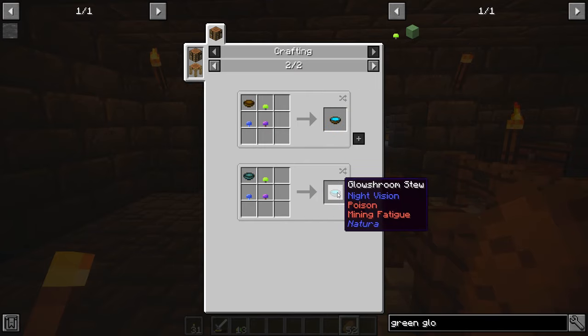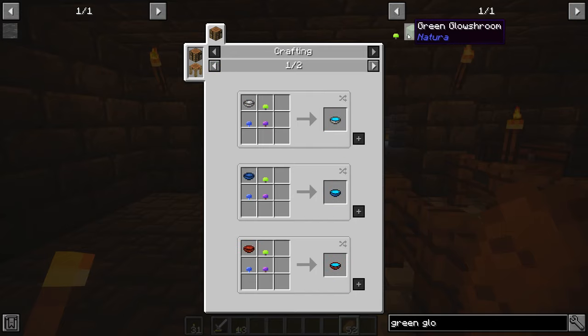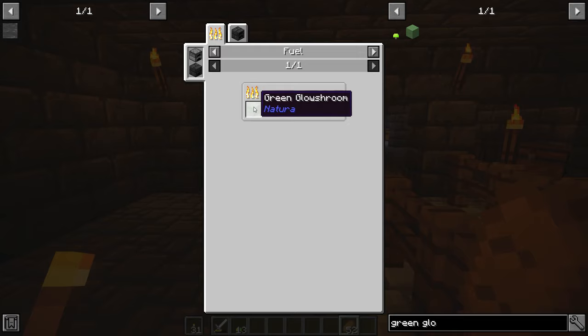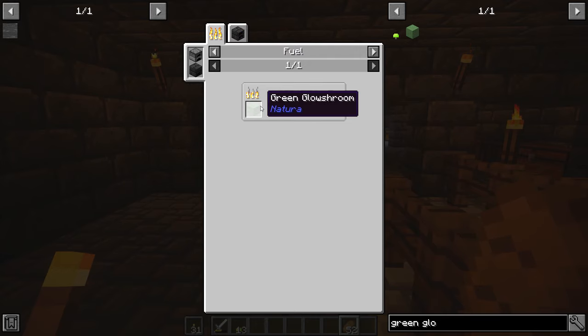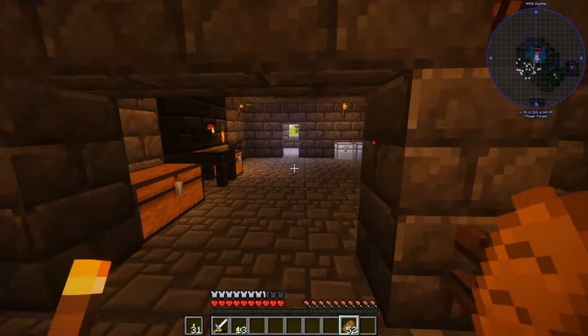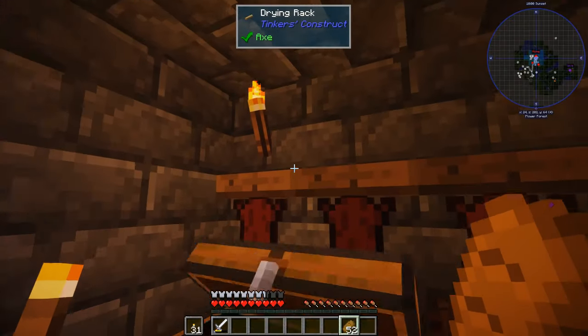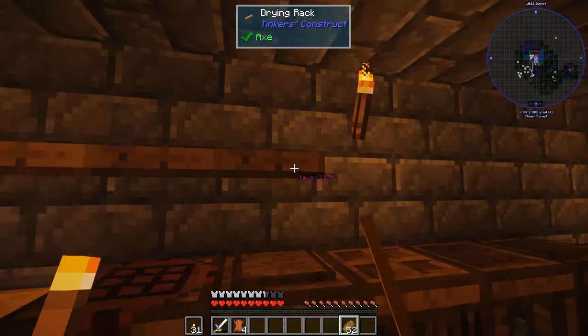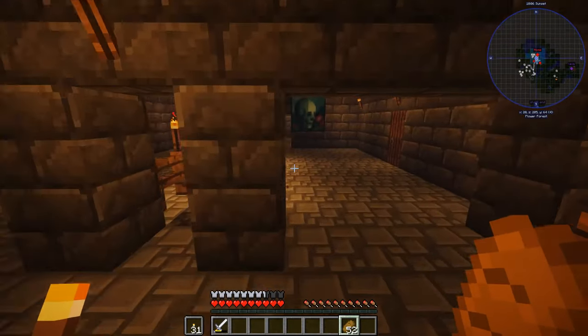So if I drink it I get night vision but it makes me sick. I put the green glow shroom in the fuel input machine — very interesting. All right. So we went to the Nether and went to the mining dimension.